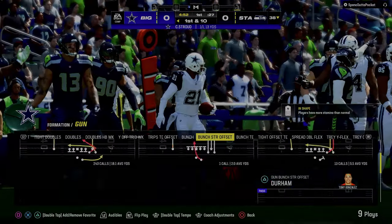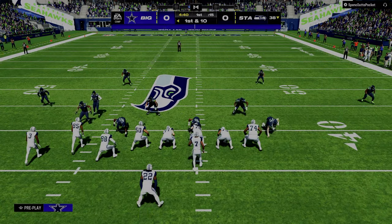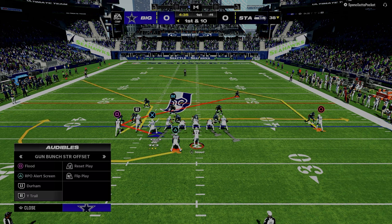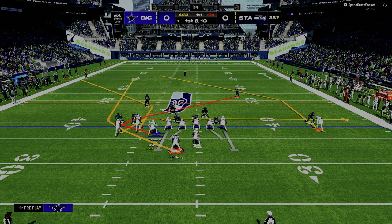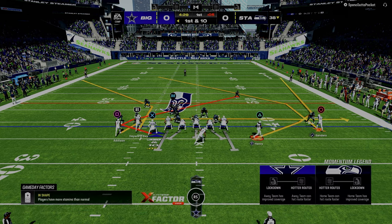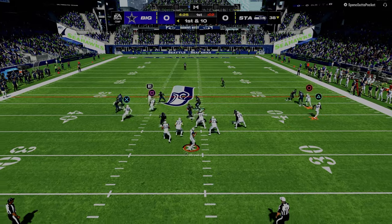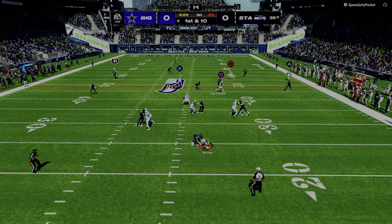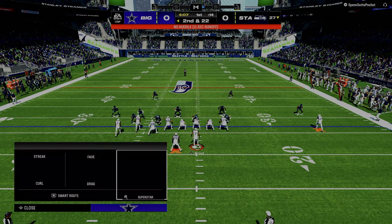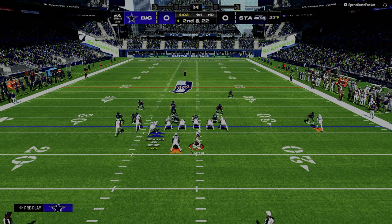We talk about reading the defense and we teach people: if it's two high safeties, it's cover two; if they're lined up over the receivers, it's cover two man. But when you start playing players that are really, really good and know what they're doing, they're going to disguise their coverage. One of the foundational rules of defense is disguising. What he did right there looked very much like a man alignment, looked like it was going to be man-to-man, but it ended up being zone coverage behind it.